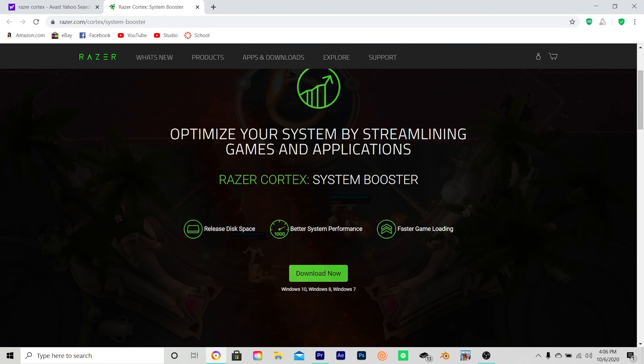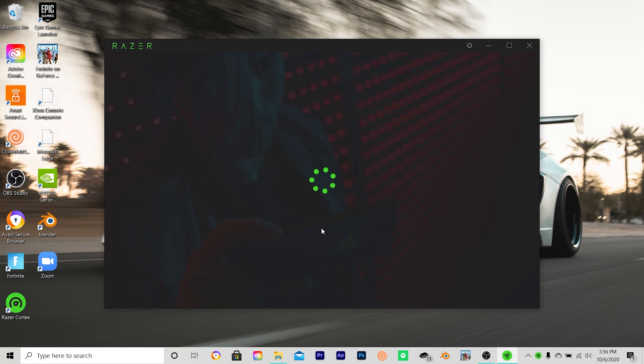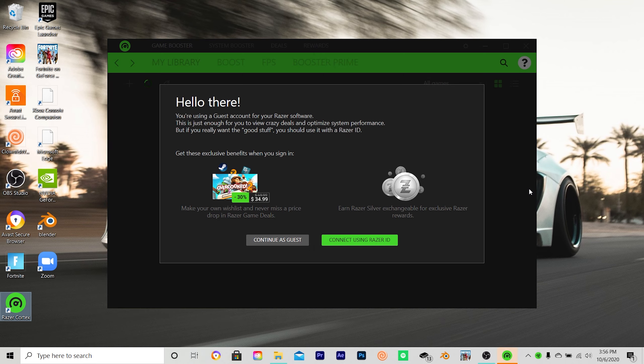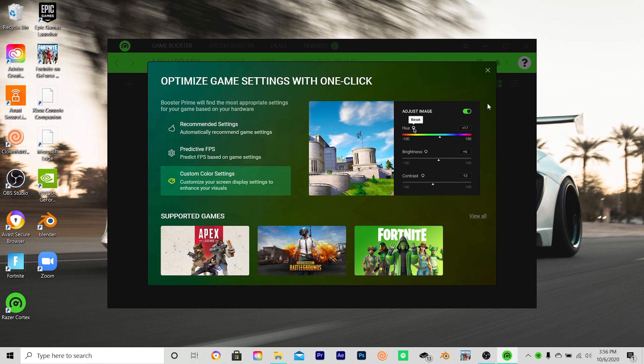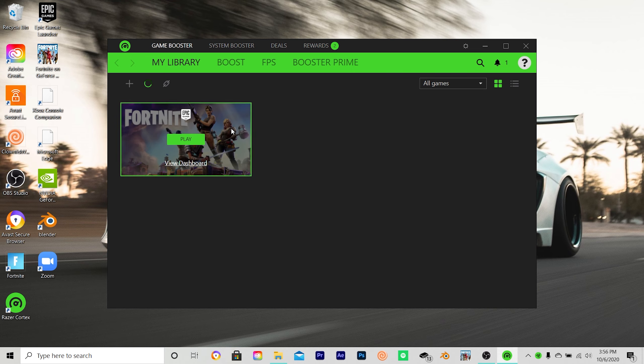Once you're finished downloading, you'll be prompted to sign in. I use a Razer mouse so I already have an account, but I click 'Login as Guest' so you don't have to deal with any login stuff. Once you log in as guest it's going to take a second to load. Don't buy anything — I don't think it's worth it. Just click 'Continue as Guest,' close that tab, and give it a minute while it goes through your files and finds all your games.